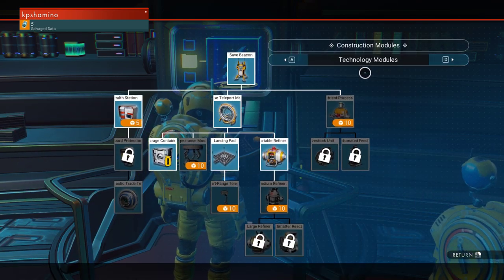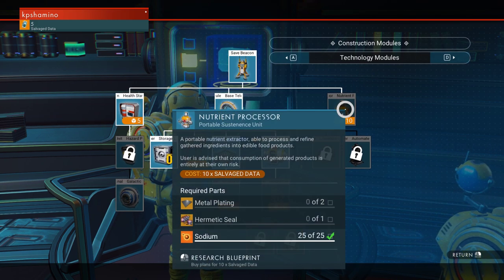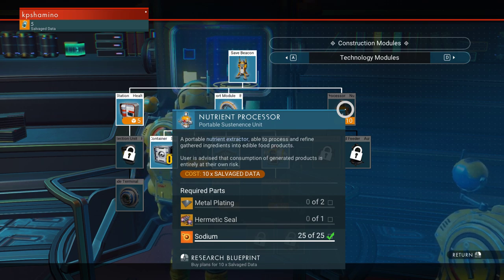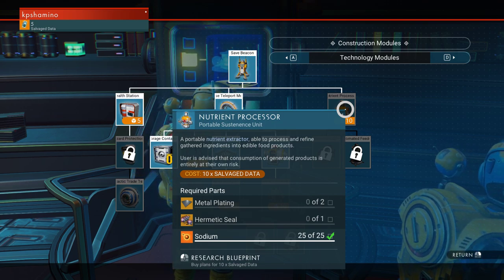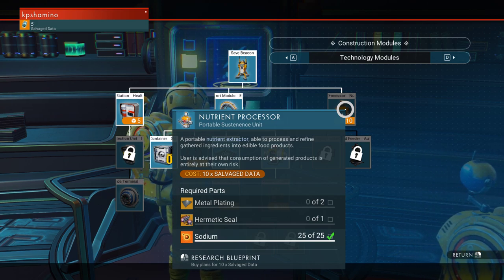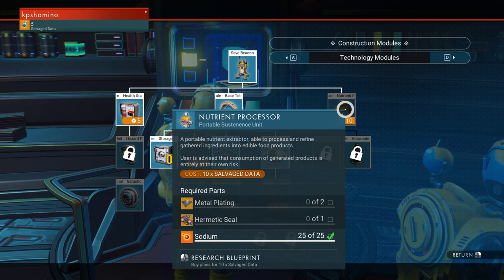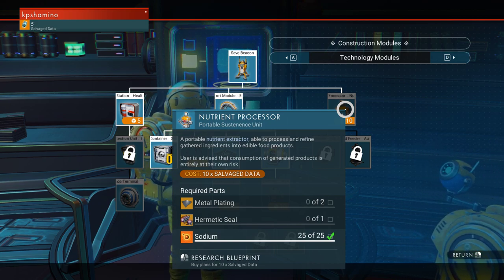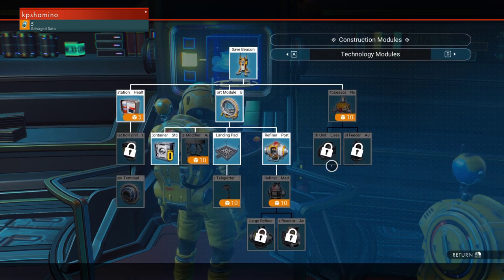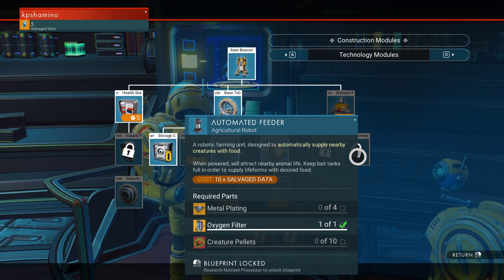You need to go to Technology Models and then you come here. The Nutrient Processor is the first piece that you need to buy - it's going to convert food or plants into food, and if you give the right food to the right animal it's going to be tamed. That's how you do it. I'm going to buy this now, and here is the other stuff too: Livestock Unit and Automatic Feeder.